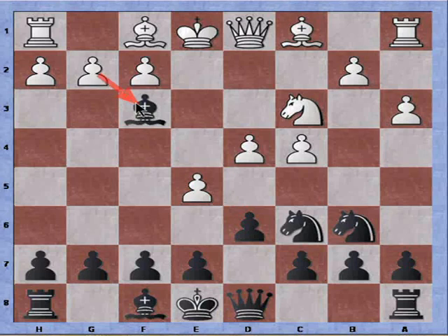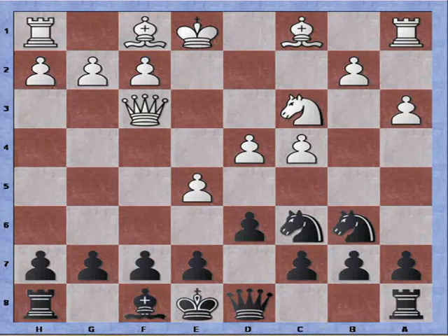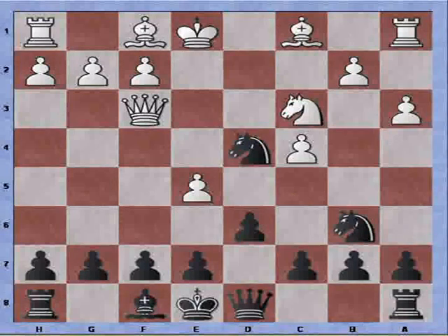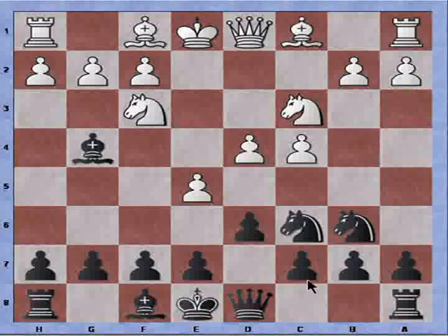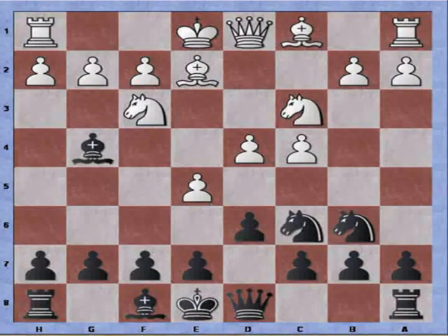If instead of bishop takes, pawn takes bishop — white can play queen takes bishop, but then once again knight takes pawn and white is down a pawn. So if not a random move like a3 is played, white can try bishop to e2. But then we can see the bishop is overloaded, because it's needed to protect f3 and also the pawn on c4 that's under attack. And this is the point of the Alekhine: to undermine the overextended pawn center of white.